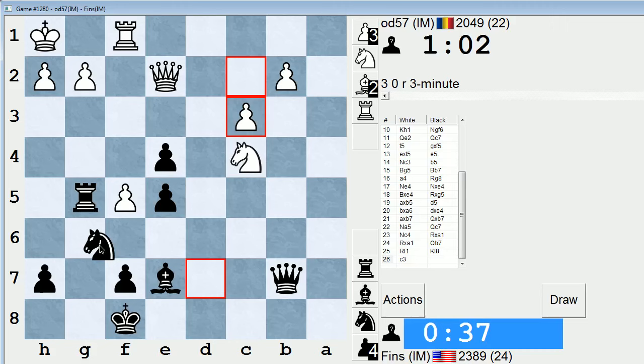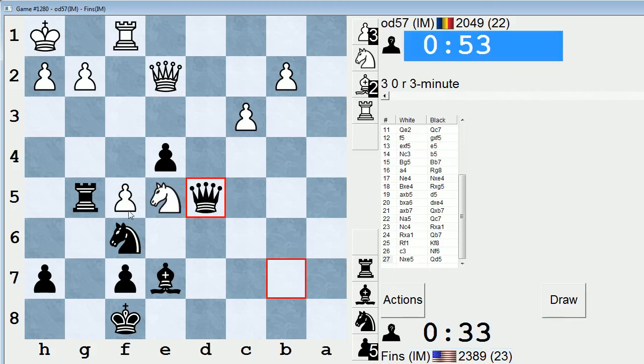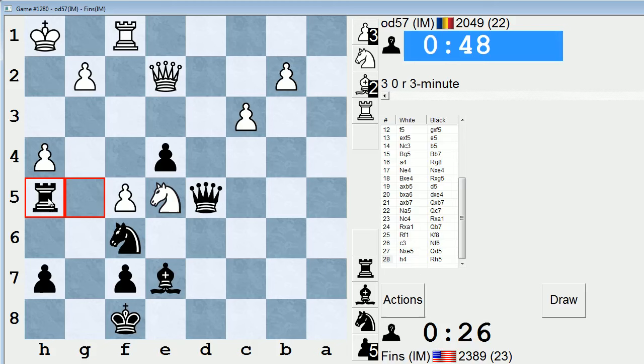I blundered that pawn, but it doesn't matter. Actually this could be helpful, because now I get to play rook takes f5 next move. Knight c4, rook takes f5. Guess I'll just go here — he moves the knight, rook takes h4.